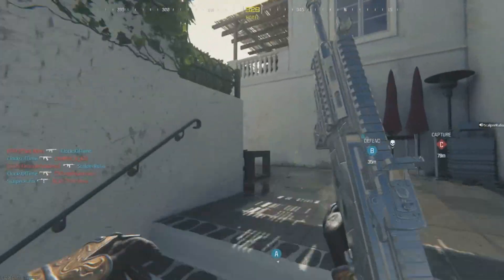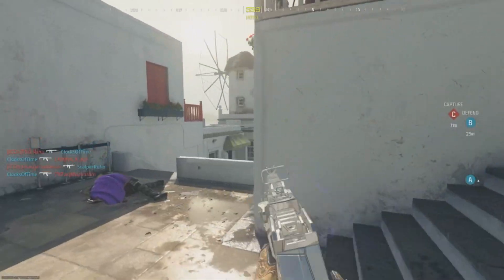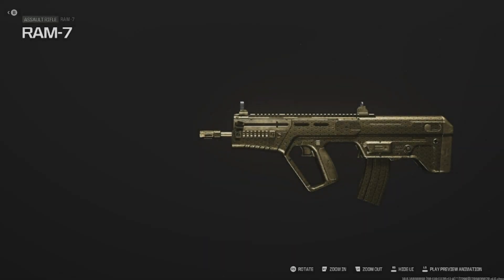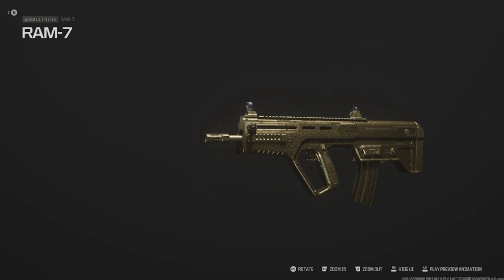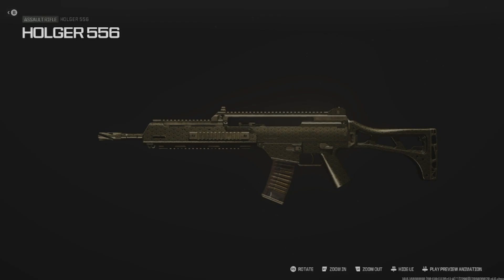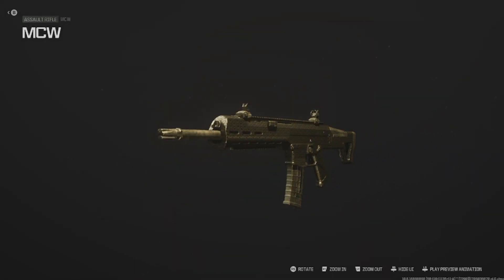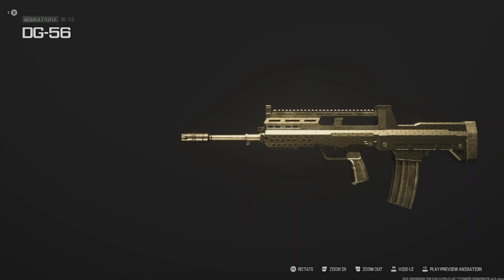The first class we're going to go over today is the assault rifle gilded challenges. These remain the same across every single assault rifle in the game — they all share the same challenge. The challenge for assault rifles is: get three kills in one magazine, 10 times.